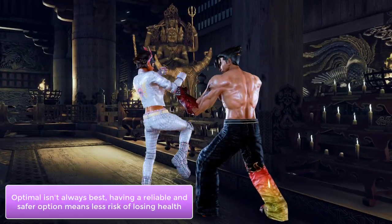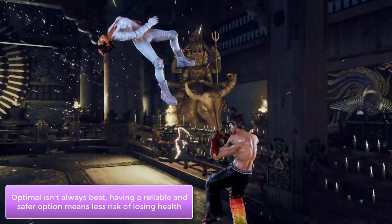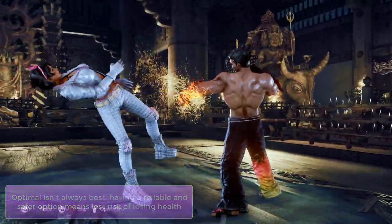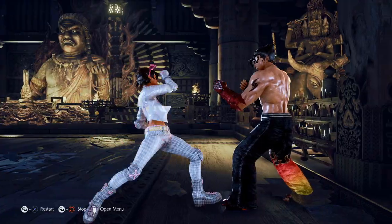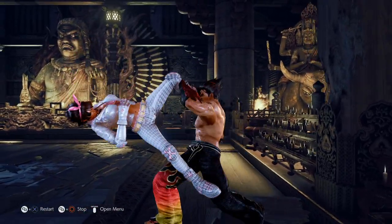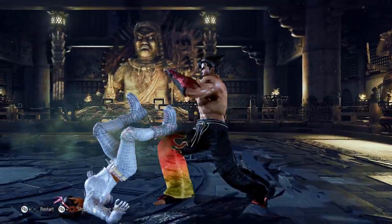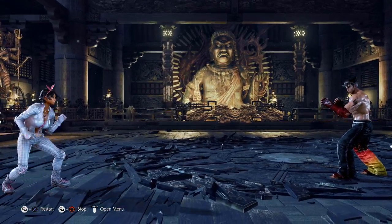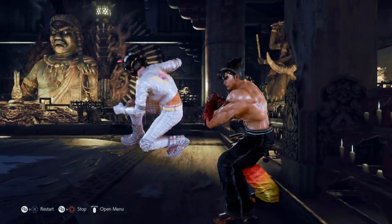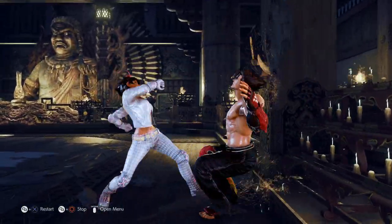Simplifying the defensive strategy by only jabbing or not makes dealing with Josie's switch stance a lot safer and efficient. Sure, there are optimal punishment options — for example, you can actually sidestep left Josie's switch stance four, which is commonly used in my experience when your back is against the wall. But by jabbing here, not only will you float her for a mini combo, you'll also stop Josie from potentially using three other options in her switch stance arsenal. On top of that, you also minimize the risk of getting hit, since if you mess up your sidestep and punish, you will eat a wall bounce combo.